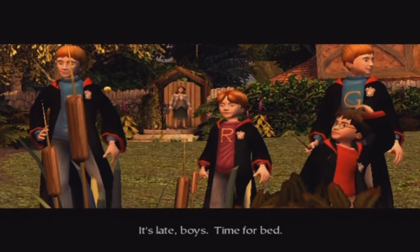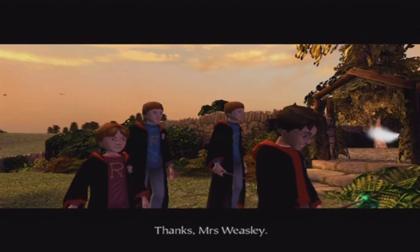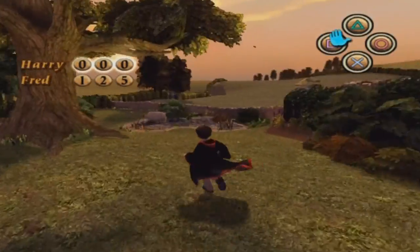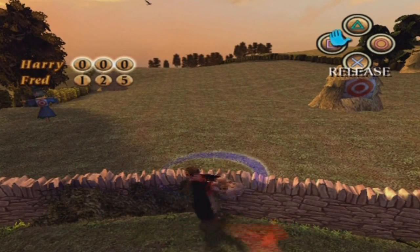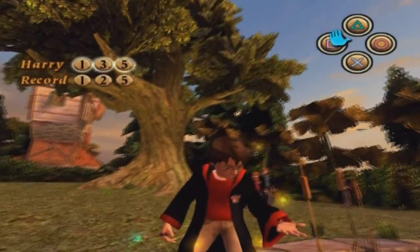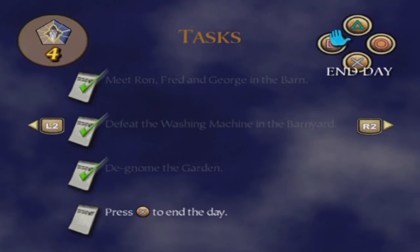It's late boys, time for bed. Big day tomorrow — Diagon Alley, then Platform Nine and Three Quarters. For someone who's never de-gnomed before, you've done an excellent job, Harry — almost as good as Gilderoy Lockhart himself. Thanks, Mrs. Weasley! We don't have to go to bed yet, but when you have finished all of your tasks you're just going to end the day. You can tell you've finished your tasks when the Remembrall is flashing. But we need to beat Fred's record first — throw the gnome as far as you possibly can. Yeah, I beat him with ten points! So we now have four wizard cards and we've done absolutely everything we can do this far into the game, so we're just going to end the day.